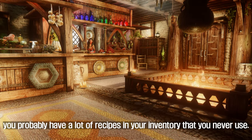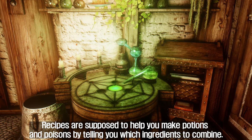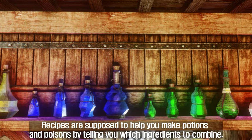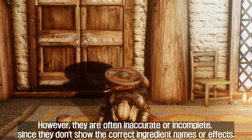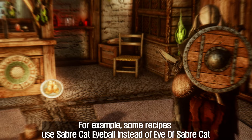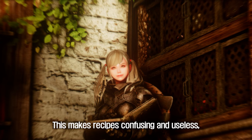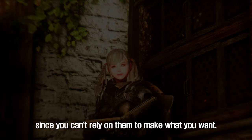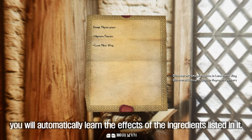If you're like me, you probably have a lot of recipes in your inventory that you never use. Recipes are supposed to help you make potions and poisons by telling you which ingredients to combine. However, they are often inaccurate or incomplete, since they don't show the correct ingredient names or effects — for example, some recipes use 'Sabercat Eyeball' instead of 'Eye of Sabercat', or they list an effect that doesn't match the ingredient. The Recipes Actually Teach You Something mod fixes this by making recipes actually useful: whenever you read a recipe, you will automatically learn the effects of the ingredients listed in it.